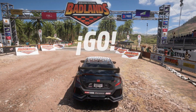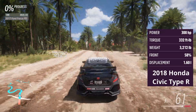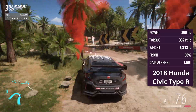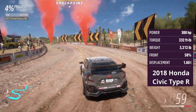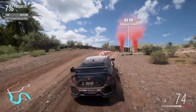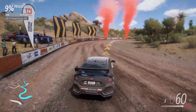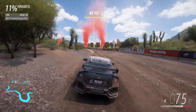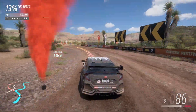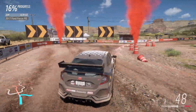On to our second contender now — it is the 2018 Honda Civic Type R. The joint least powerful of the cars, and also the heaviest, giving it the worst power-to-weight ratio of all the cars here. But it still managed to be competitive. It was two tenths quicker than the Ford in the practice runs — that was a 31.7 and a 31.5. So the Ford was a bit slower on its timed run than its practice run.